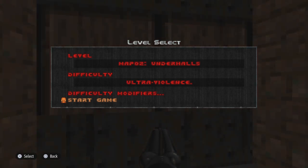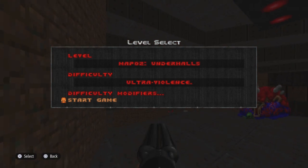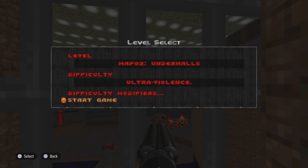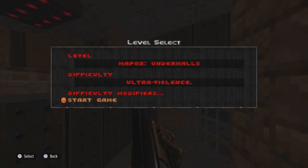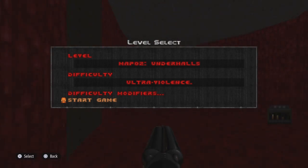Welcome back everyone to our 100% playthrough of Icarus Alien Vanguard on PlayStation 5 Keck's Doom Port. In today's episode we are tackling Map 2 Shuttle Bay on Ultraviolence difficulty.